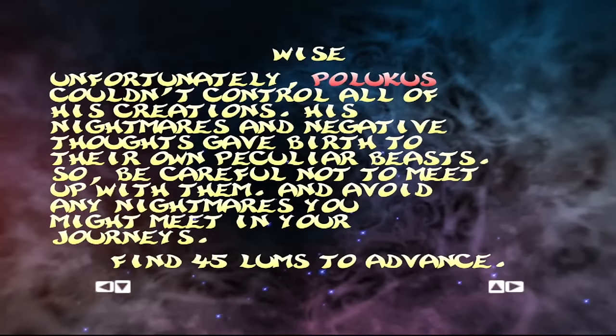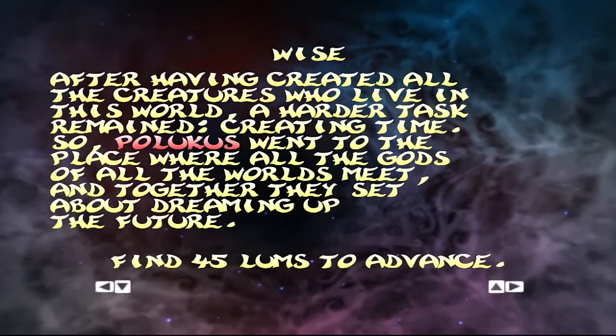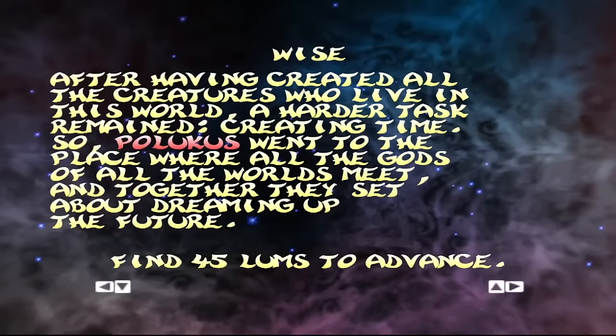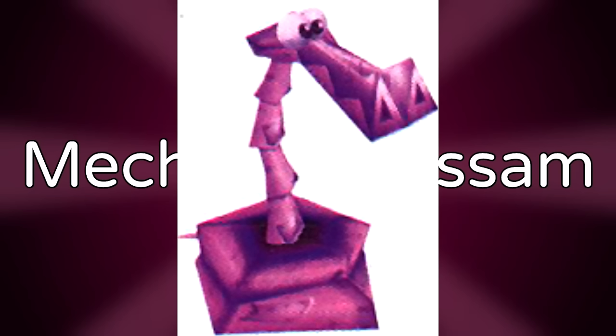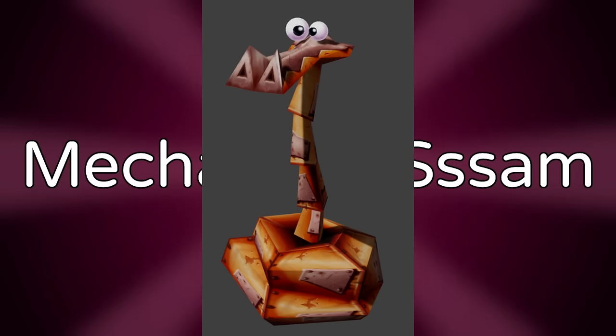Knowledge of the World is a series of texts giving important lore info from Rayman 2, obtained by collecting yellow lumps, but completely omitted from the PlayStation and PS2 versions. Mechanical Sam — based on old renders, Sam was apparently originally more mechanical looking. Even though the actual model isn't in the final game, some remains of it were found in the PS1 version of Rayman 2, along with fitting textures.